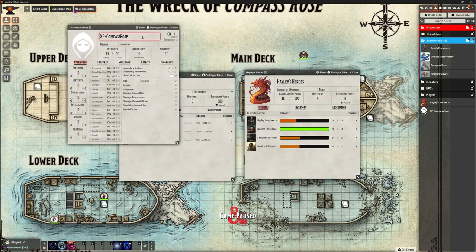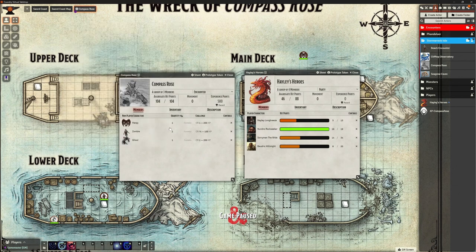And here they are. Then what I can do is just adjust their CR. So if I make it CR2, that's 450 XP. I can change that CR to make it what I want, so let's call it CR2 - that's our 450 XP. And I can close that.